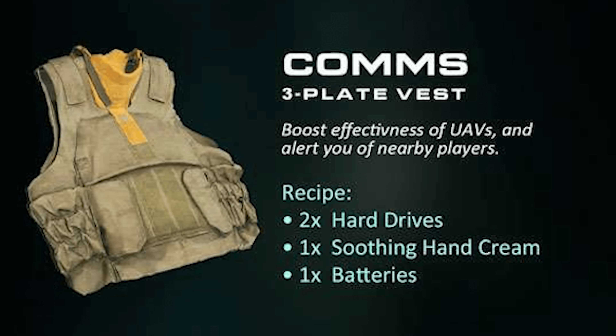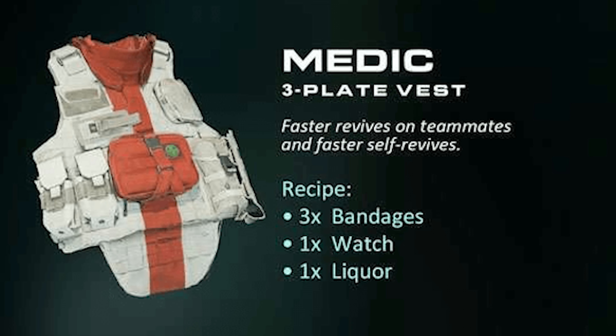First, let's start with the Stealth Three Plate Vest. This vest gives you the Ghost perk built in, so you're hidden from UAVs, portable radar, and heartbeat sensors. The recipe to get this vest requires two electrical components, one comic book, and one console. You find these items in the game, take them to the buy station, go to barter, and you'll get the vest.